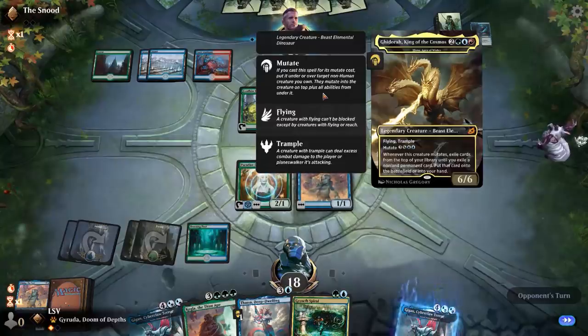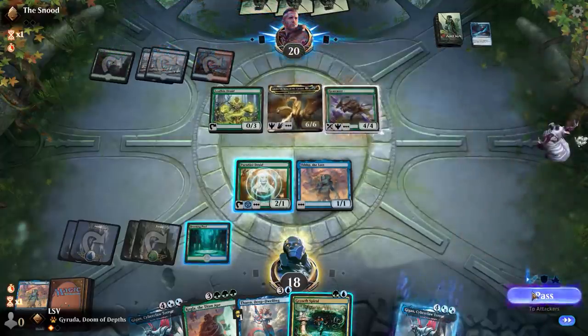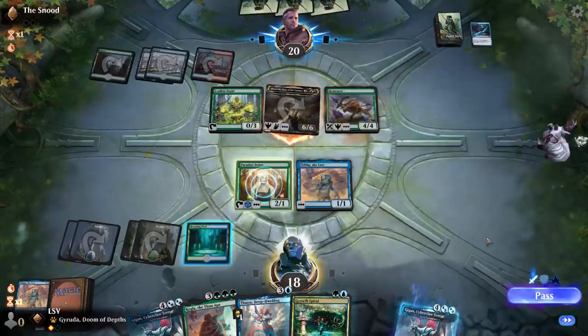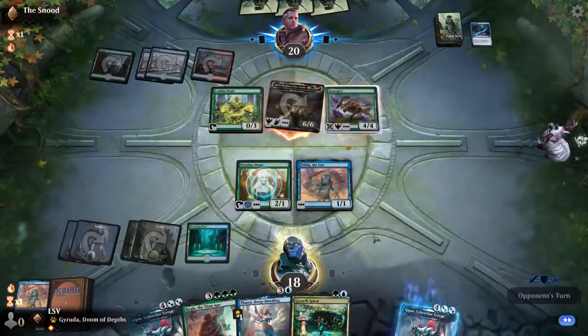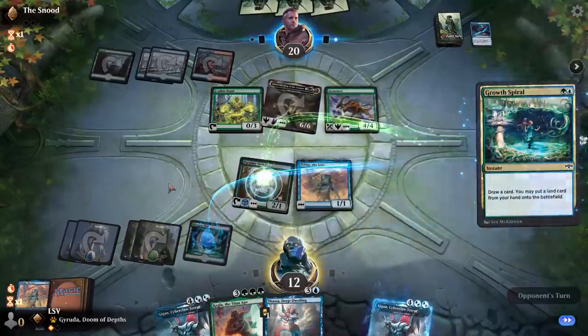This is Luna, Apex of Wishes. Gemrazer — so they're going to mutate onto... actually they're just casting their thing. Curious they didn't mutate there. But if they're going to pass now it's pretty free to play Growth Spiral.